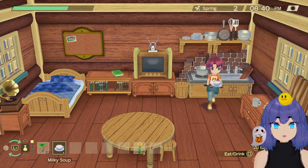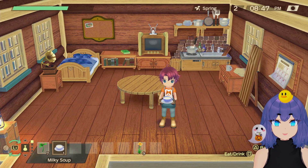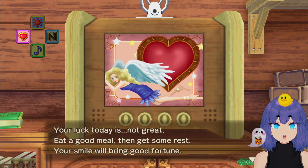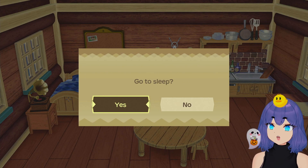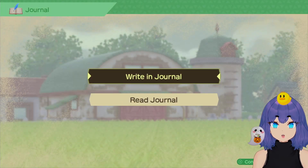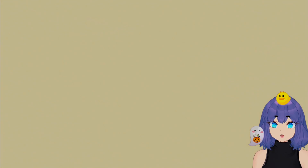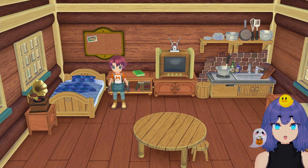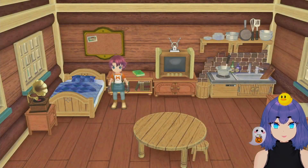If you want, you can make milky soups and sell those instead of regular milk — they sell for about 150 gold. Honestly, I don't bother because until you can get a sheep, the difference is just a few extra coins. It's not that big of a deal in the grand scheme of money — but maybe I'm wrong.